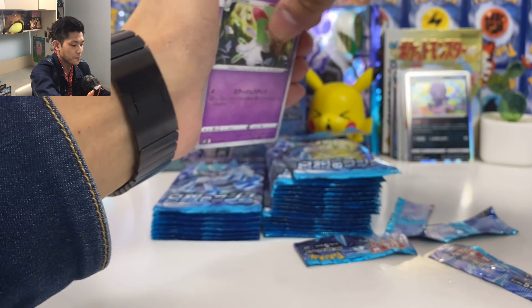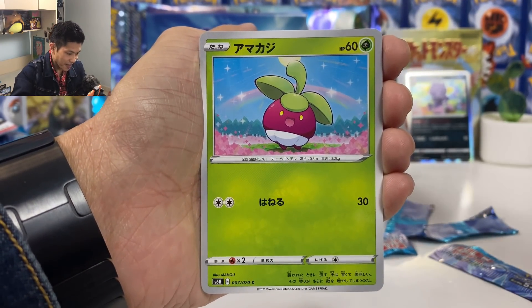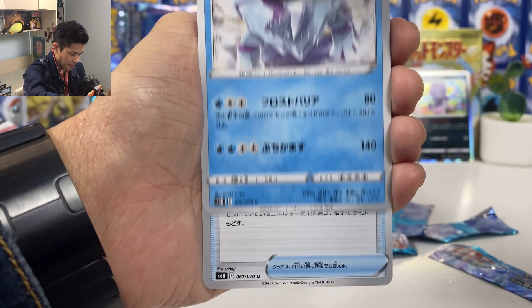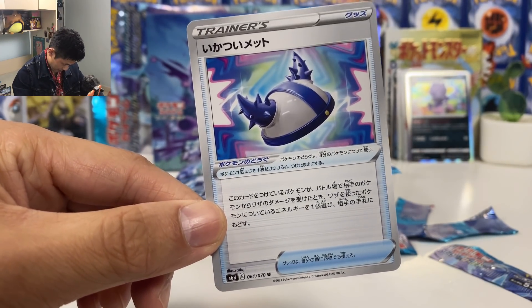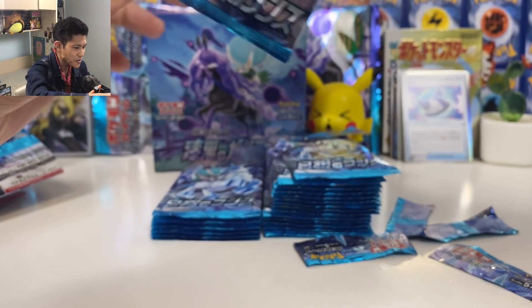So far I gotta say the cards in this set are actually really, really playable. We got Curlia, Cast Form artwork. Avalanche and the new helmet — if your opponent attacks you, discard one energy from them. So actually another useful card.